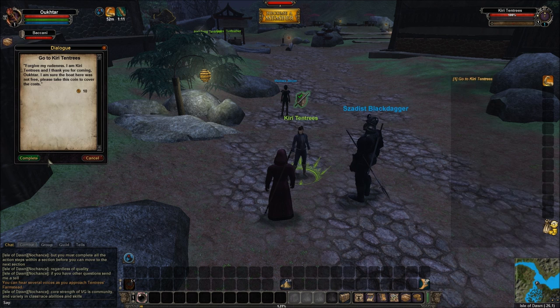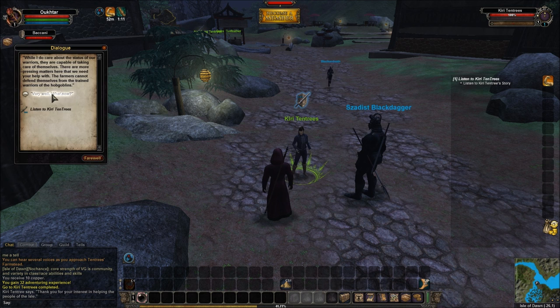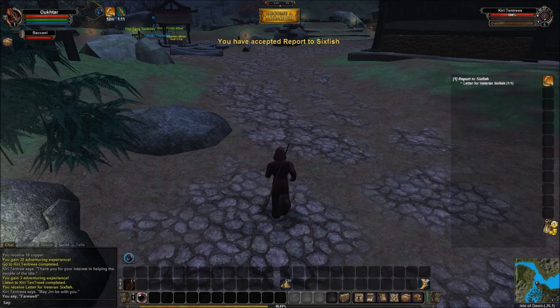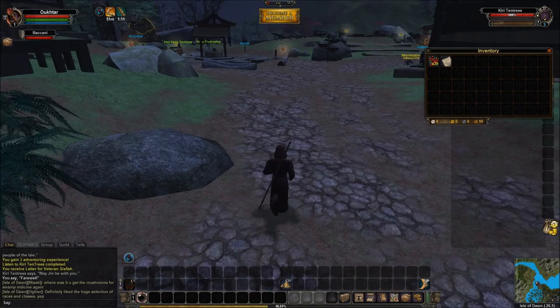We'll right-click on her and finish this quest — she'll give me another one. I do recommend you actually go through the dialogues. In many cases in Vanguard you can get additional quests, and the game's got really good lore. I actually got an objective complete for having listened to her dialogue. So we'll complete that quest and go find the other guy. She has given me a letter to take. I can pull up my inventory by clicking B, or all my inventory bags by clicking Shift-B, but I only have the one bag at the moment.